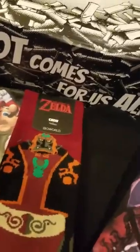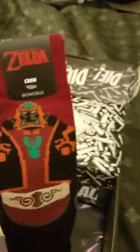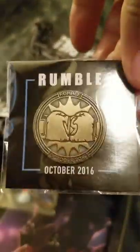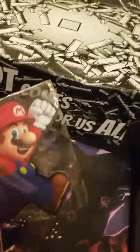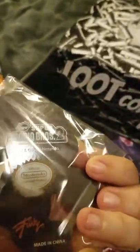And here we have some Zelda crew socks. Wow, you don't get any better 8-bit footwear than this. Okay, and we have a lovely pin — Rumble is the theme. There you go, you got a close-up.